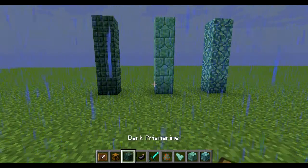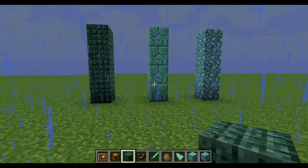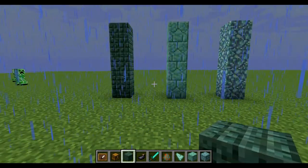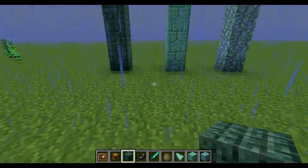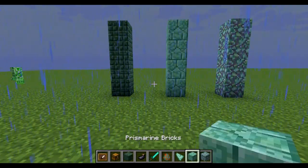Hey guys, it's Cosgame Mould here and I am here to talk to you about Prismarine. These are three new blocks which have been added in Minecraft 1.8 — current pre-release is 25A. So here we have Dark Prismarine, Prismarine, and then Prismarine Bricks.